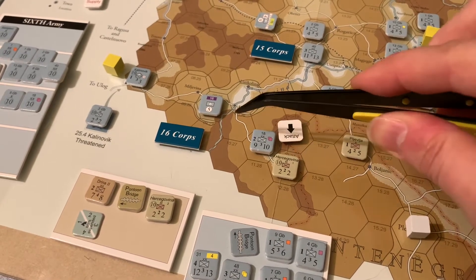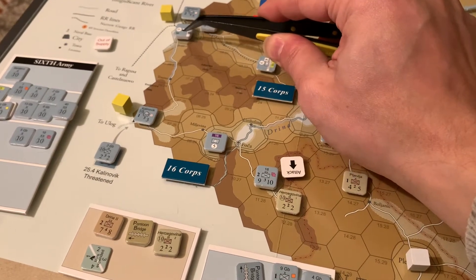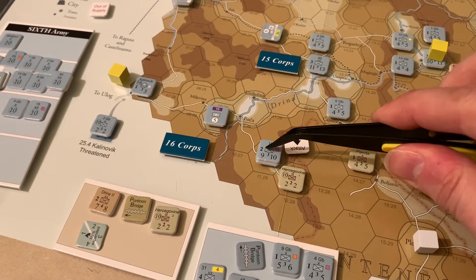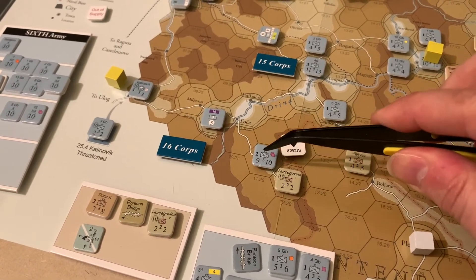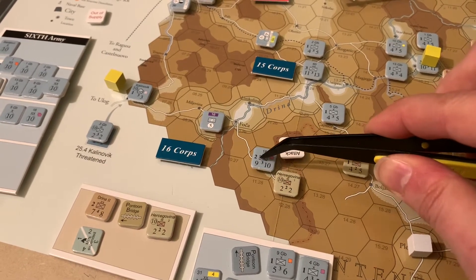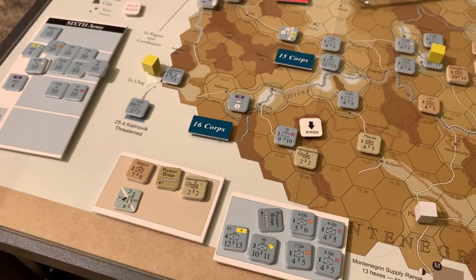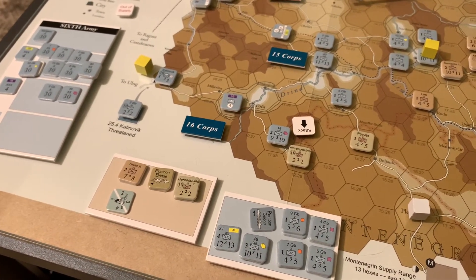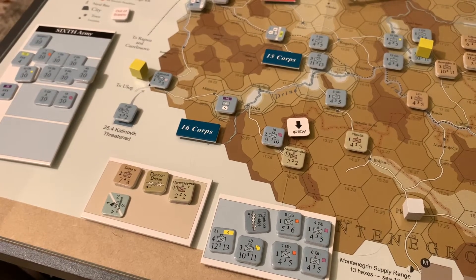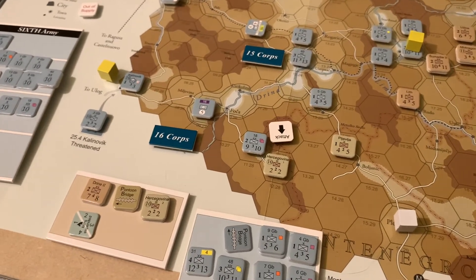We are in supply to our corps train, and our corps train is in supply just barely on the edge to the 6th Army Depot back there. So we can use our full artillery value. Normally there's a column shift if you have artillery superiority — meaning two-to-one — but you need at least three artillery value in order to do that. In this case, he doesn't have it. Are there any other column shifts? If there was a prepared attack, enemy being flanked, an elevation change uphill, there'd be a negative column shift for the attacker. None of those things are true here.